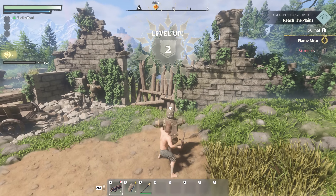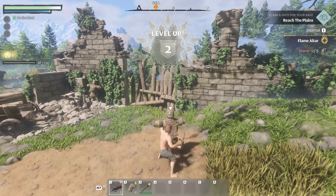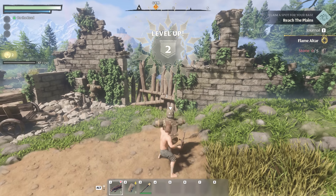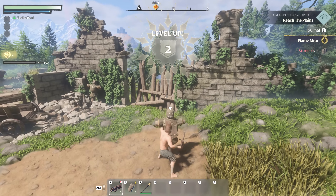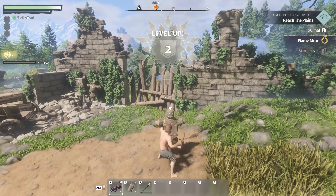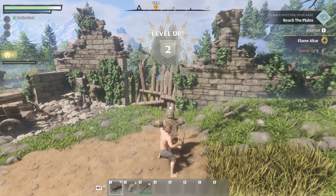I should have enough logs now to craft some things. The workbench needs one more string, but we can make an axe now — that's going to help us chop down wood. I've got enough twigs, stone, and string for it. Let's prioritize that. Chopping down a small tree with the axe — that's the kind of damage we want on a tree. Six logs and some twigs — perfect. There was no way I was punching that tree down before.